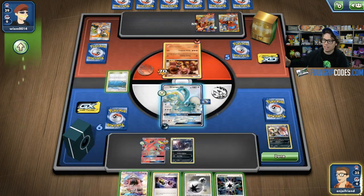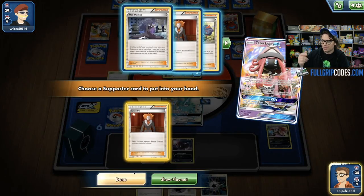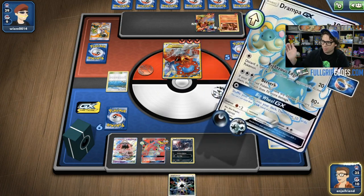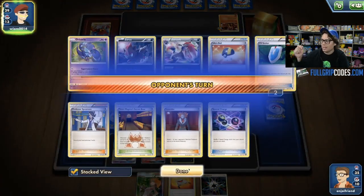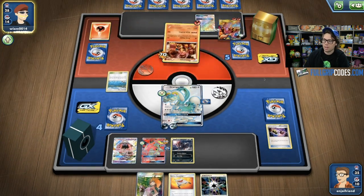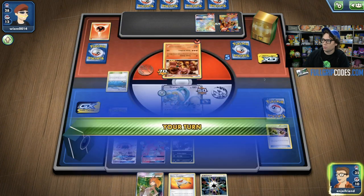We can see what a wall this Baby Volcanion is to get around. It's such a feel-bad knocking it out because this deck plays the prize exchange game very well. I'm going to use Tapu Lele here and go aggressive — grab Lysander and take out one of these Volcanions. I want to stay aggressive here; there's no point knocking out that Baby Volcanion and risking a knockout in return. I use Special Charge just in case I get prized to four. Berserk dealing 150 damage plus 30 from Choice Band — perfect numbers to knock out one of those Volcanion EXs.